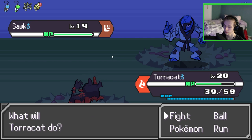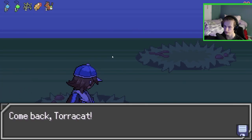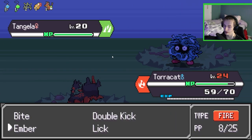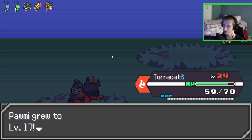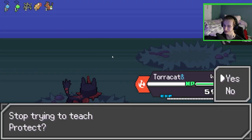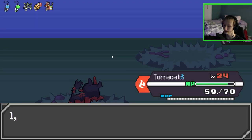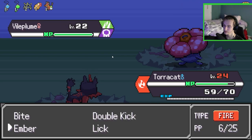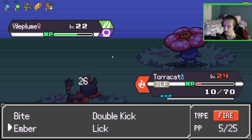We'll use the HP Up on Turtwig — just beefing it up. All right, gym leader time! Awesome — using Ember. At least this is an easy gym leader. Its Special Defense is like extremely high or something — I slept for three turns.